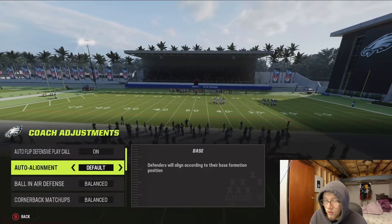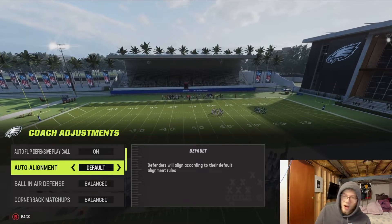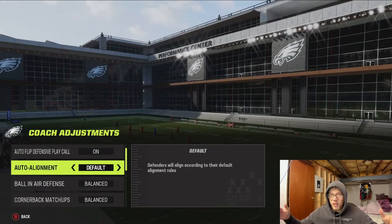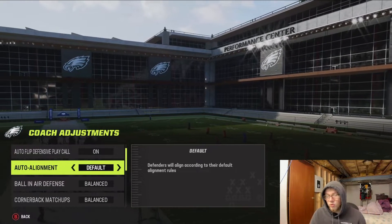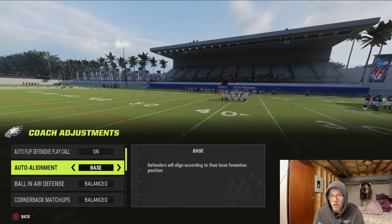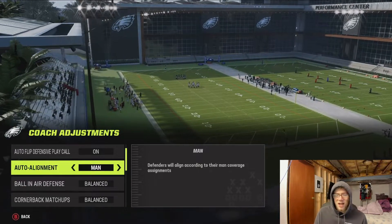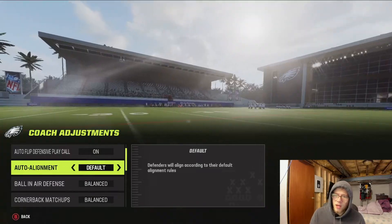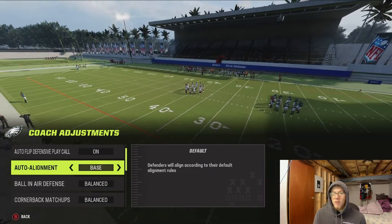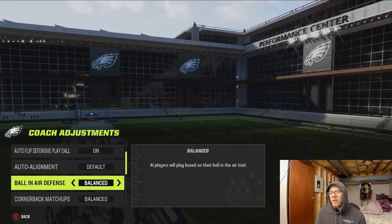Auto Alignment can be set to Default, Base, or Man. If it's on Default and a guy comes out in five wide, it'll have everybody aligned up on each man — it almost looks like man but it's really not. If you put it on Base, your defense will come out exactly how it looks in the playbook, no matter how the offense is lined up. I wouldn't recommend Man at all. I'd recommend leaving it on Default, though I'm personally going to start running mine on Base because of what they did to Nickel Normal.